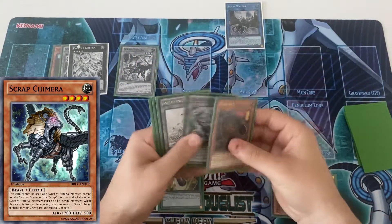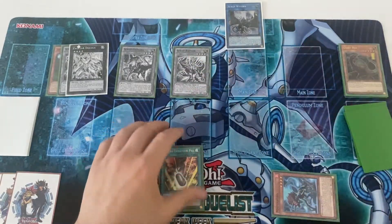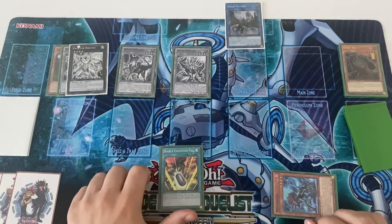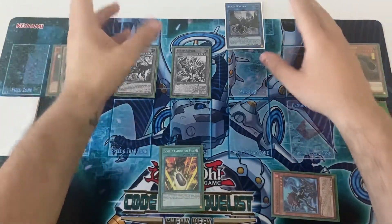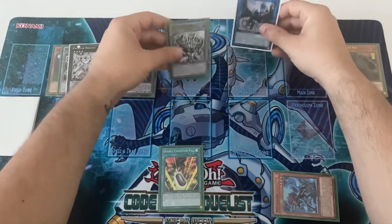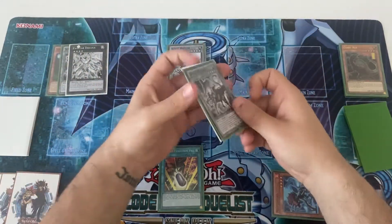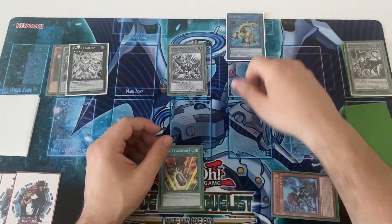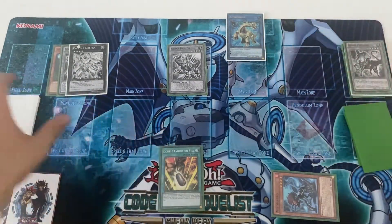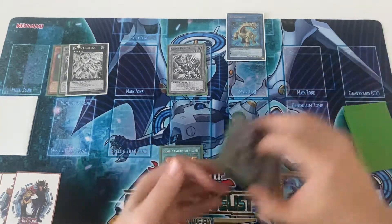Here you normal summon Scrap Chimera and activate its effect to special summon the one copy of Scrap Raptor you have in your graveyard. Because I'm going for Aurora Dawn, I need to make this particular move — in the future I'll try to figure something out. You go for Chimera and Wyvern into Rabidoccus, because it's a Dino, so you have an extra dinosaur in your graveyard, which is always nice.